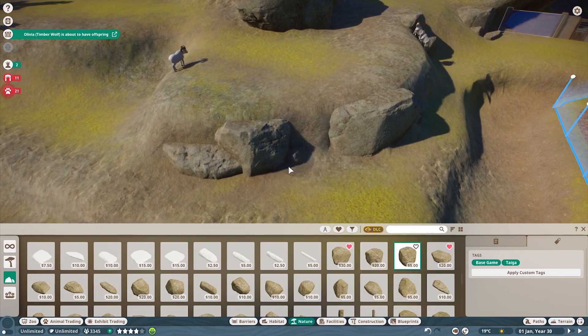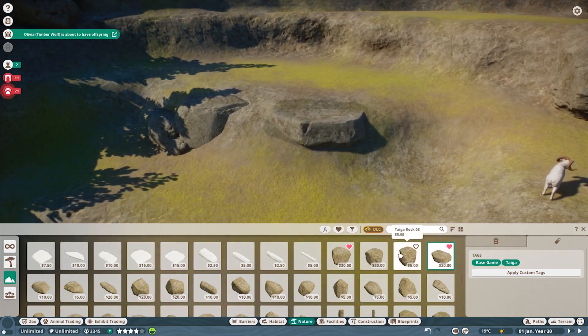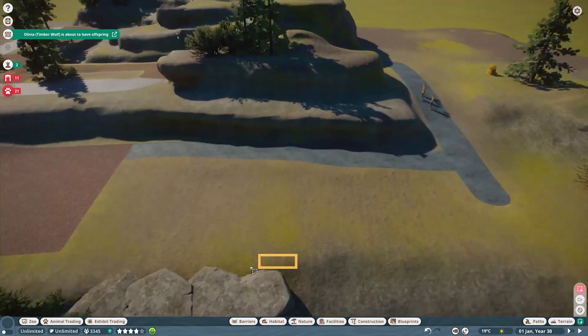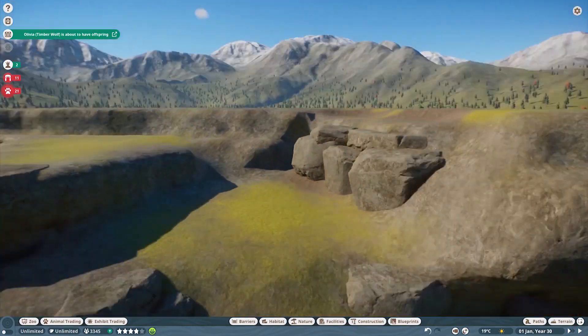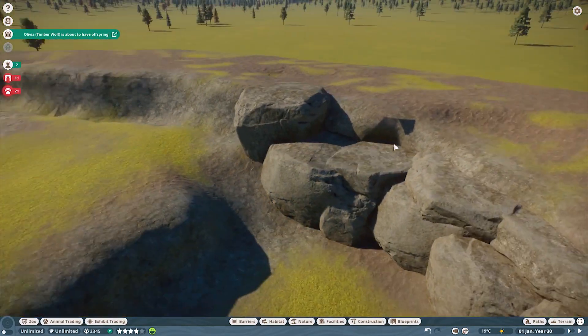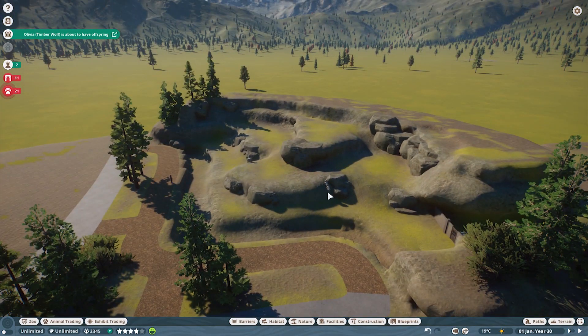This is sort of the most back of the zoo — these are going to be the final exhibits. Then we're going to put some natural barriers: some mountains, maybe a lake, and a bunch of trees, like we've normally been doing, in order to block that area off and make it look like it's the actual back of the zoo.